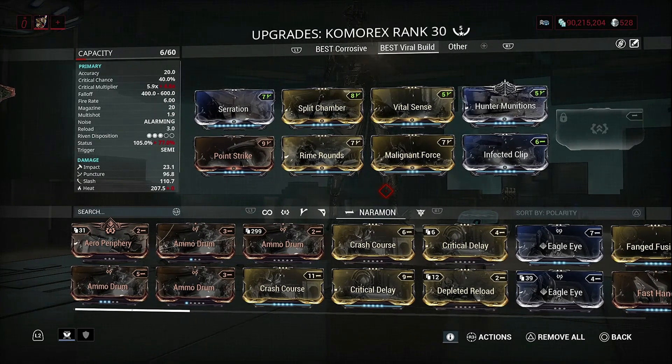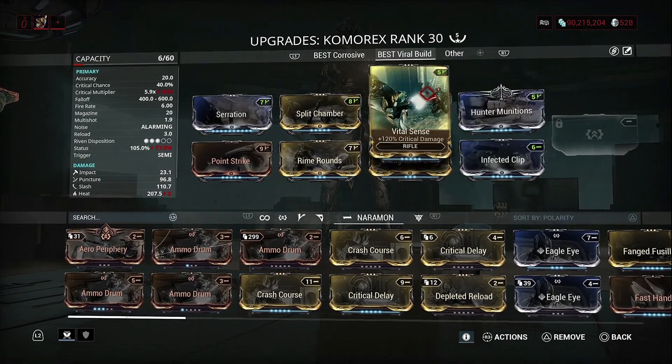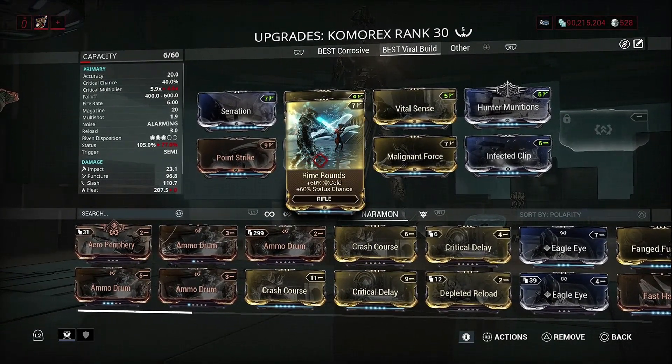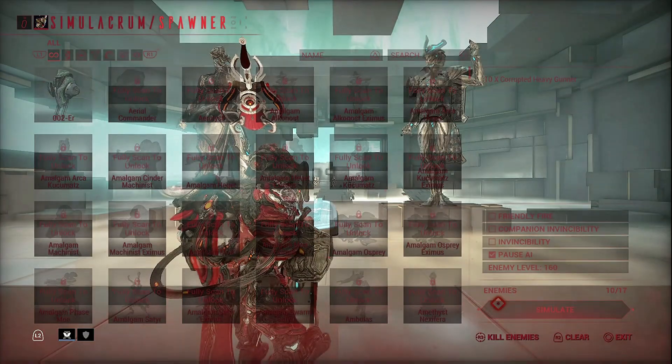Next one is the viral build. I do have Hunter Munitions in there for this one. The slash is actually really good, so I would definitely increase that with this mod. It's set for Rime Rounds — 60% cold and the status chance as well — to add more viral in there.